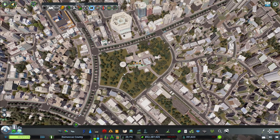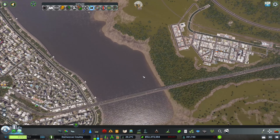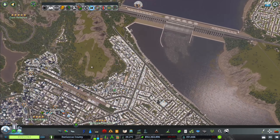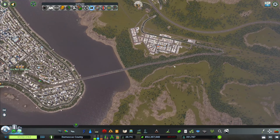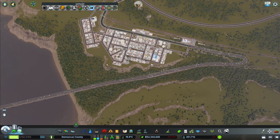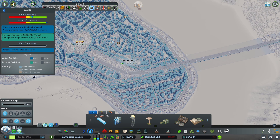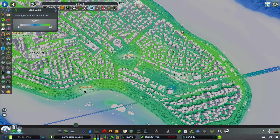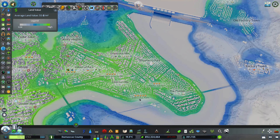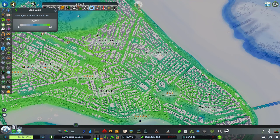Elementary school has slowed down a little, which means everyone is moving to high school and university — great sign. I've done the other park as well, added a couple more water towers, an extra water treatment plant, and we're now all sorted with water, electricity, sewage, and garbage. Land value in this area is fantastic, especially in the area we've been working on so hard in the past few episodes.